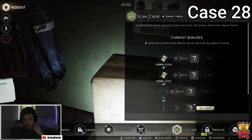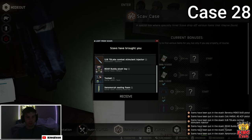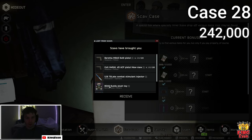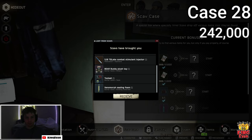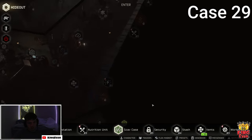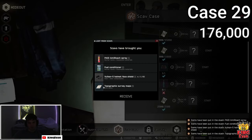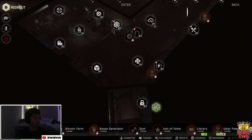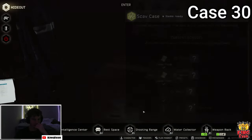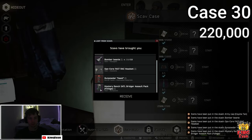Next Moonshine case — two pistols, an SJ, a Bear Buddy. Not worth it but not horrible either. Let's see what we get from this one — oh, that one was pretty bad. Next Moonshine — yeah, it's pretty bad to be honest.